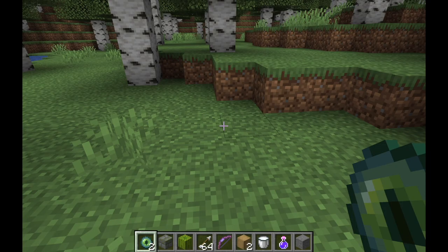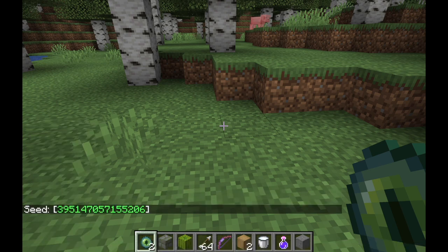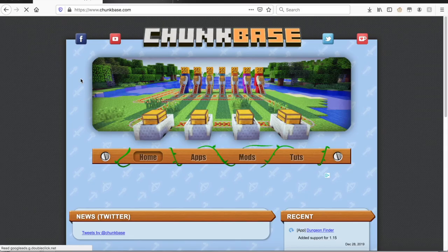If you want to know a specific way to find witch huts, you can use a location finder. First you will need to find out what seed you are playing in. To do this, type in slash seed. When you do this, a number will appear and you'll want to write this down.